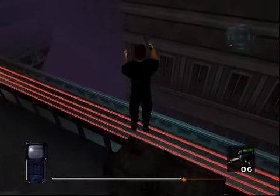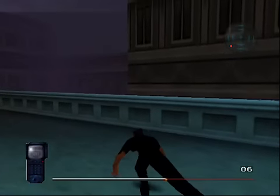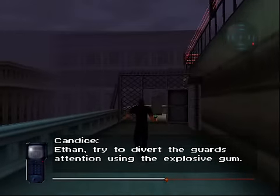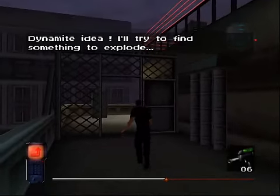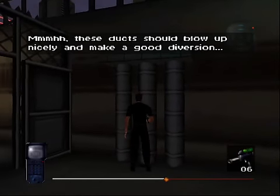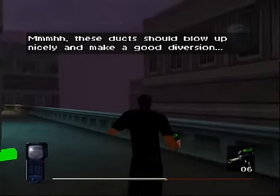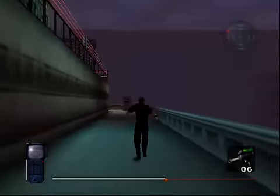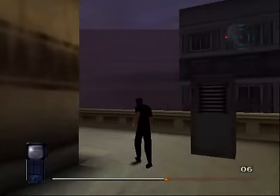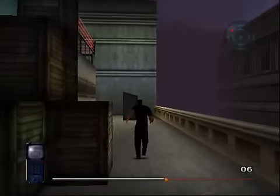This is a bad thing, but this jump is hard and you take some damage from that fall — nothing you can do. We have to do a distraction, so let's blow up these ducts. When you plant the bubblegum, just start running the way you prefer. I prefer this way.